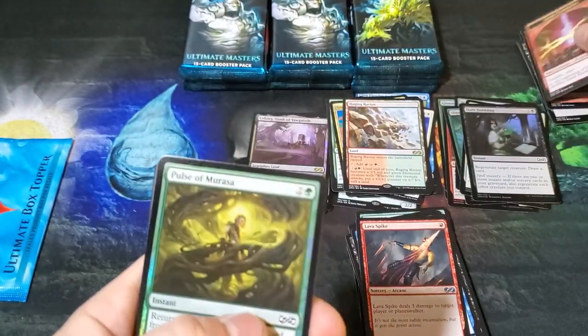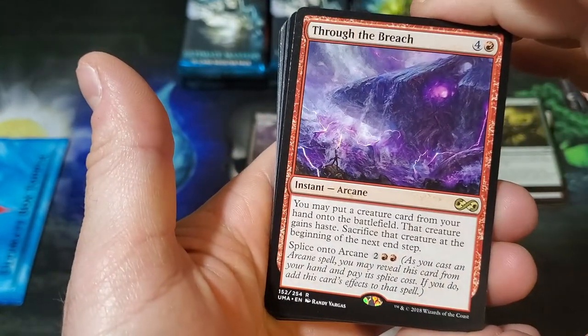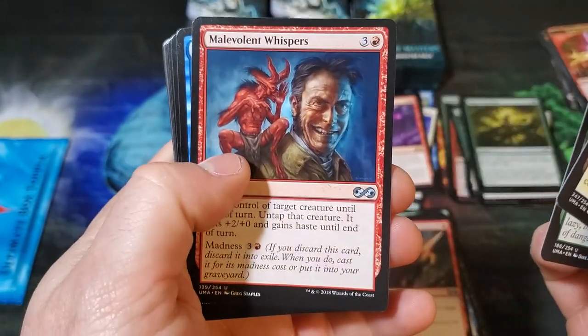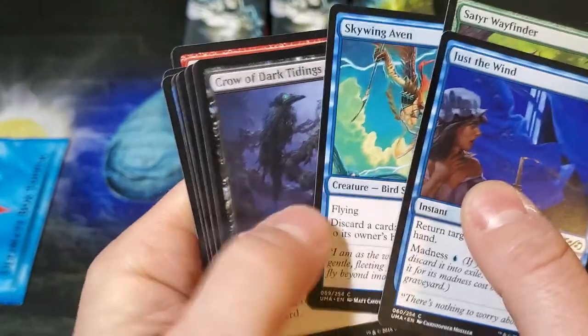Pulse of the Maelstrom foil, and now we got Through the Breach. Still no mythic. Mistveil Plains, Spider, Elephant, Whispers — all right, a slew of commons.